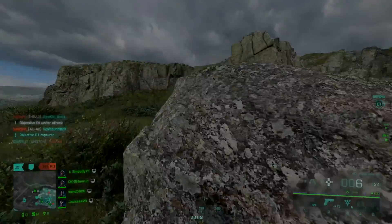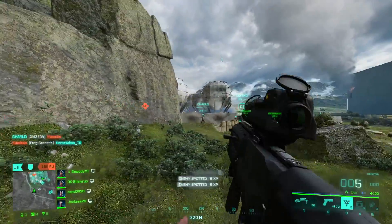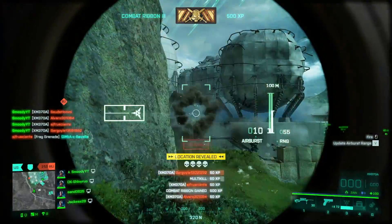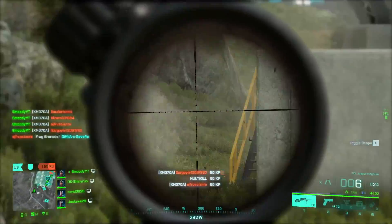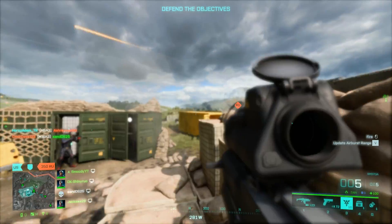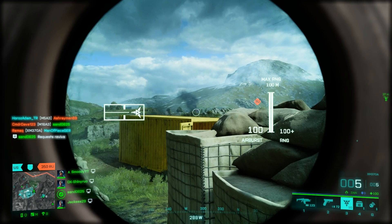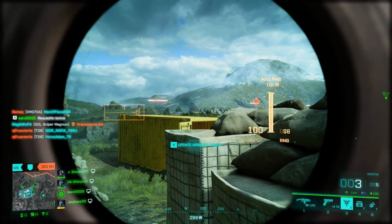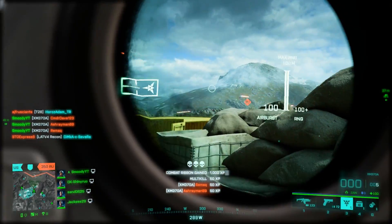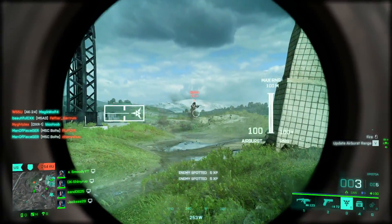Hello guys, Smoothie here. In this video we're going to take a look at the XM370A Airburst. I'm going to show you how to use it as well as what you can and can't really do with it. The Airburst is the gadget of newly released specialist Zane. If you've already played the new season in Battlefield 2042 and used this new weapon, I'm sure you've realized it is not as straightforward to play as it might seem.